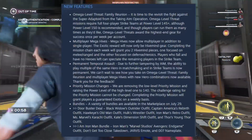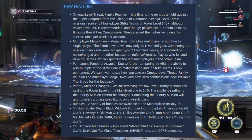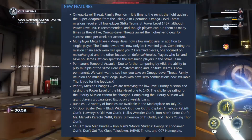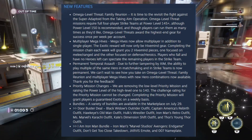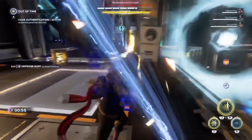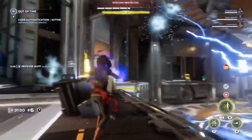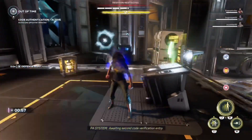Next up we have the multiplayer Mega Hives. Mega Hives now allow multiplayer in addition to single player. The exotic reward will now only be in Hive Mine gear. Completing the mission chain each week will bring you two Hive Mine pieces - one focused on melee and ranged, and the other focused on defense and heroics. Players who fail and have no heroes left can spectate the remaining players in the strike team - that's pretty cool. Permanent Temporal Assault: due to further tampering by AIM, the ability to play multiples of the same hero in matchmaking and in strike teams is now permanent. We can't wait to see how you take on Mega Level Threats, Family Reunion, and the multiplayer Mega Hives with new hero combinations now available.